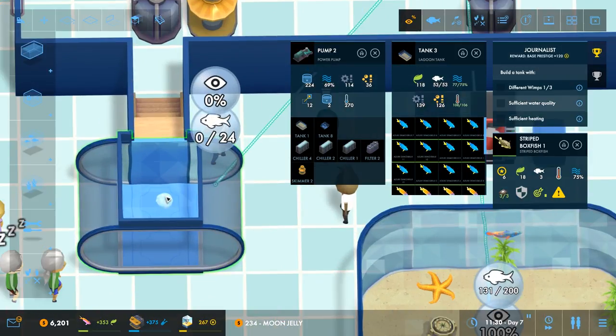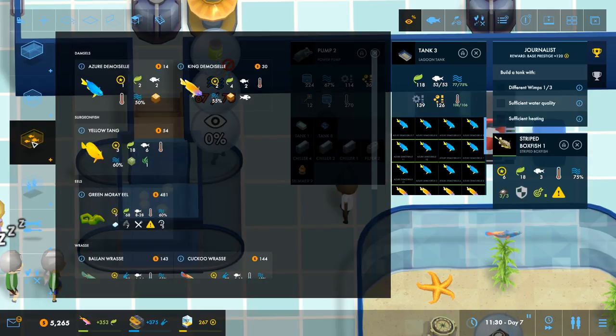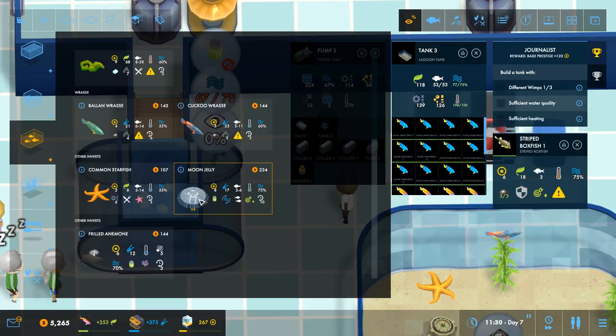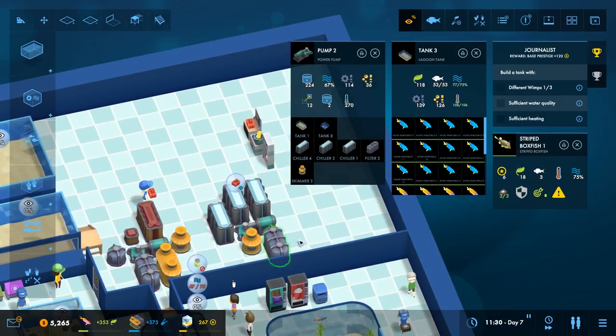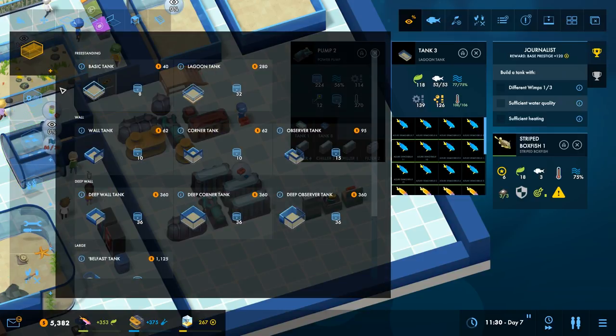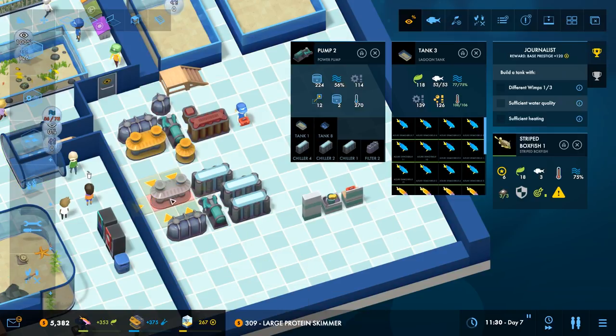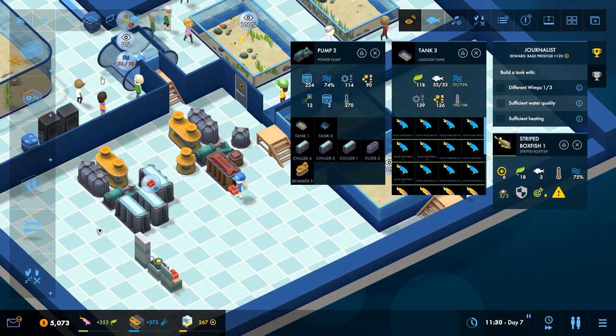So they'll grow to six. How big is the tank? 24. So four of them. They grow to six, they start at two - that's fine. So that is very cool. At the moment they don't have enough filtration though - but that's not a problem, I can sell their protein skimmer and change it for a bigger one. It's nice that we're getting this extra space for the wall there as well because that's helping with all of this.